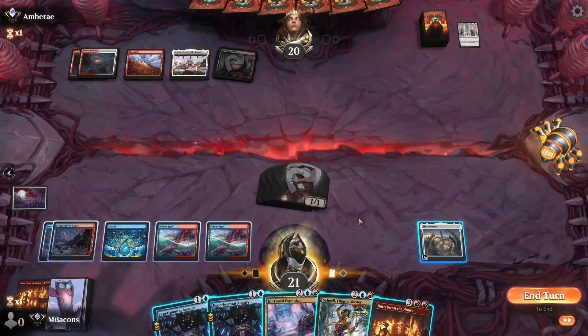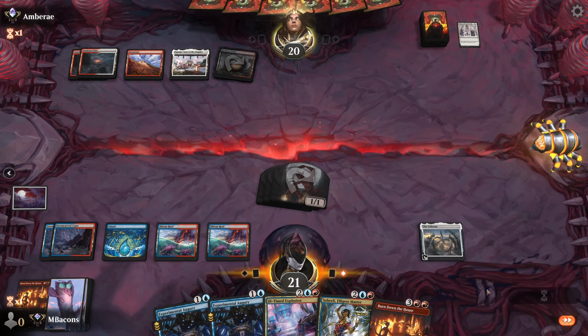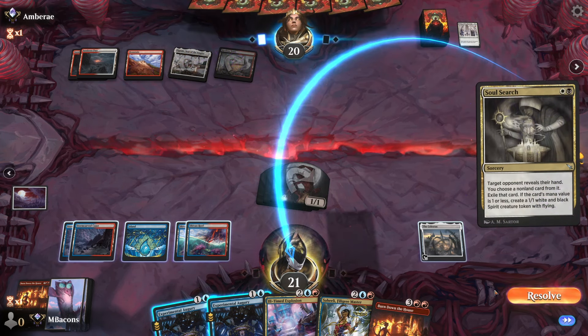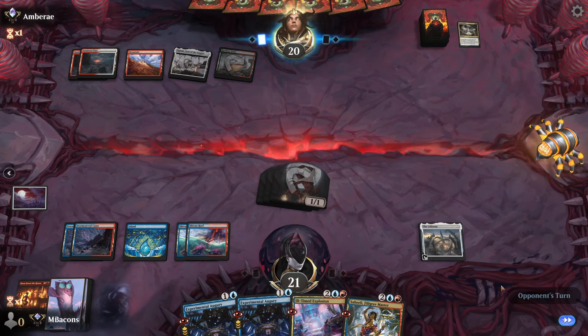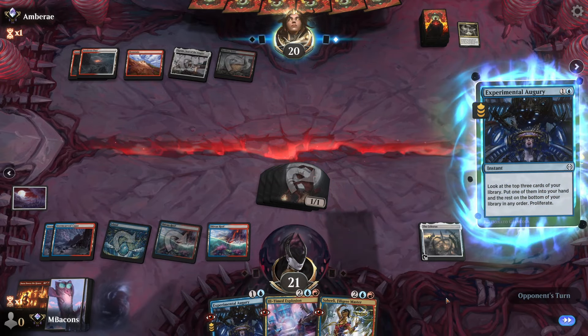Restless Vents on their side — if we play out Saheeli they could potentially hit that with the Vents, so let's just pass it over. They cast Soul Search — choose a non-land card and exile it. On the plus side they don't get any spirits, but we are going to lose our spell. Burn Down the House it is. Let's go Experimental Augury.